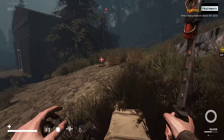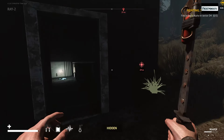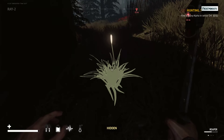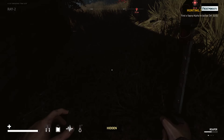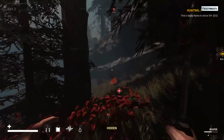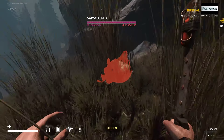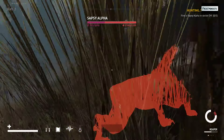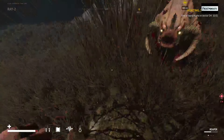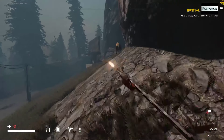Alright, the Alpha Sapsi. Let's turn the light off — don't wanna unnecessarily alert it. I wanna try and catch this thing off guard. Let's try and catch it unaware.